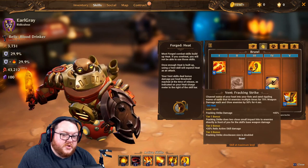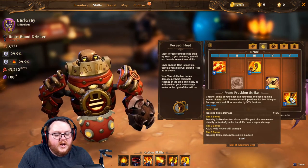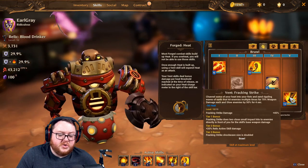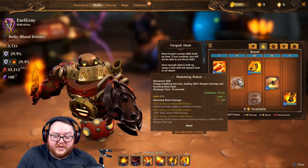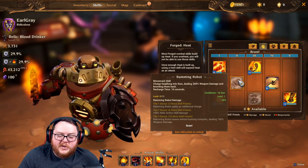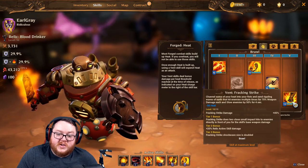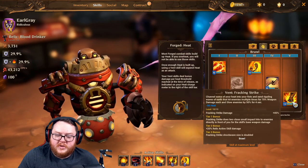At tier 5 — accessible at level 20 — you get two vent skills. Fracking Strike is your melee variant. I showed you how you can spam it with the two legendaries that give heat back. The tier 1 bonus makes it deal more damage to closer enemies; the tier 2 bonus ties to your relic active for a damage boost; and the tier 3 bonus doubles the shockwave size. I mainly took it for the damage increase from leveling it up.